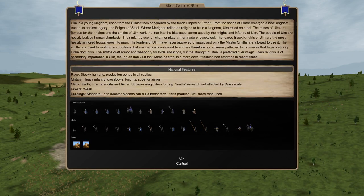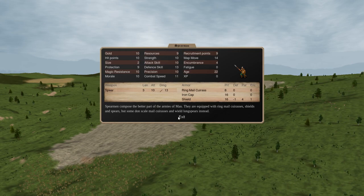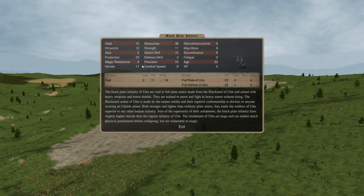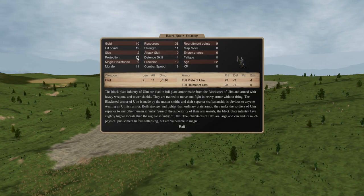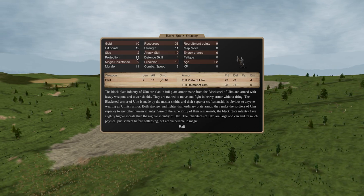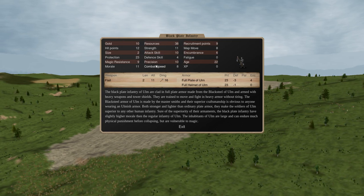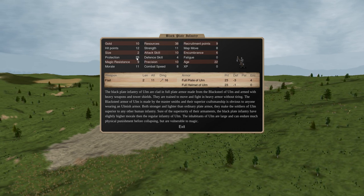Say you have a standard spearman with just 13 piercing damage. 13 piercing damage is not enough to hurt this guy almost ever. 13 pierce versus 23 protection, lowered by 20% because it's piercing damage, you end up rolling 13 versus 19 or 18 essentially. You're rolling at 5 or 6 minus on 2d6, so your odds of scoring damage through that 23 protection is very low.